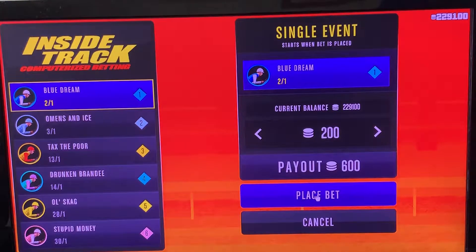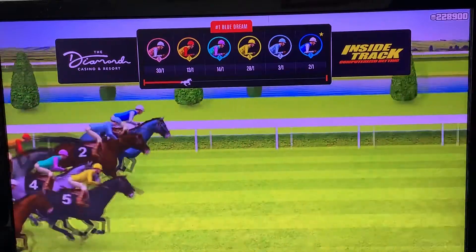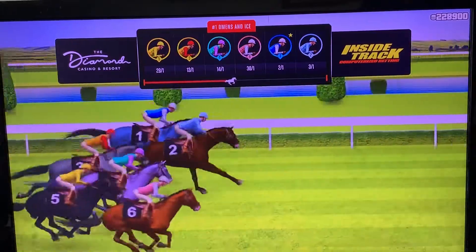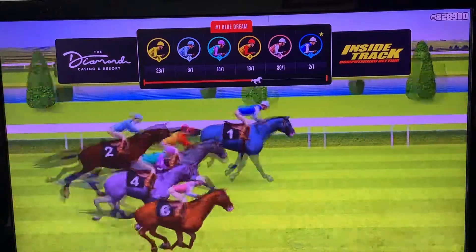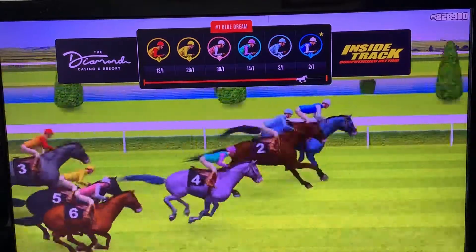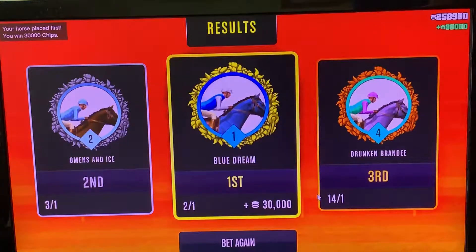Hold X down. Keep holding X for the whole thing — once you press the X button you hold it and you keep it held. You don't let go of the X until the end of the race. That's how it works. It's nearly done — and there's another winner for me, woo!